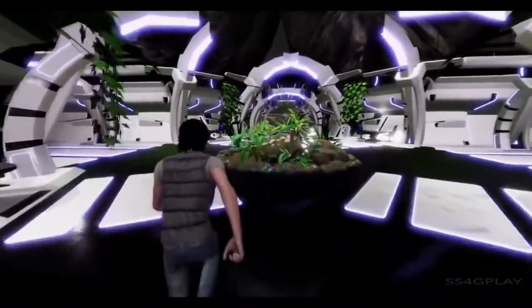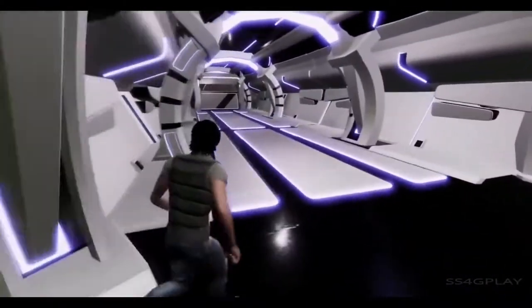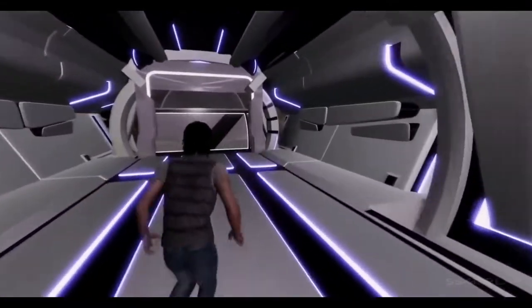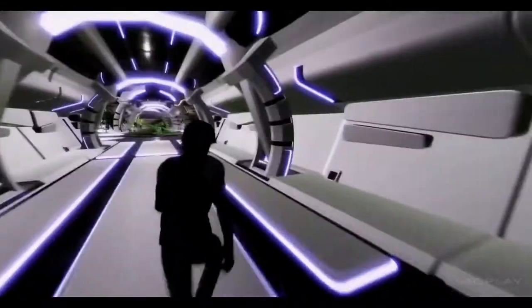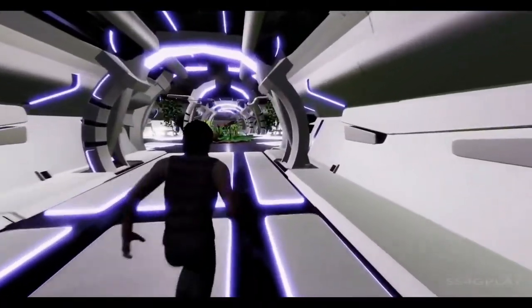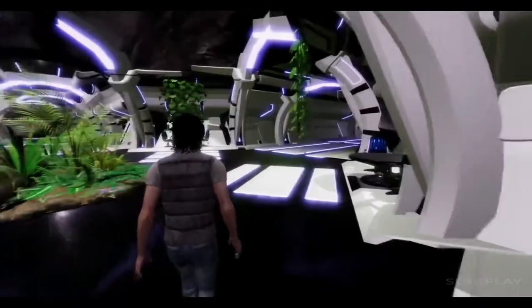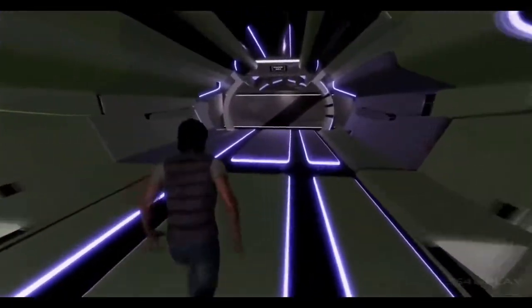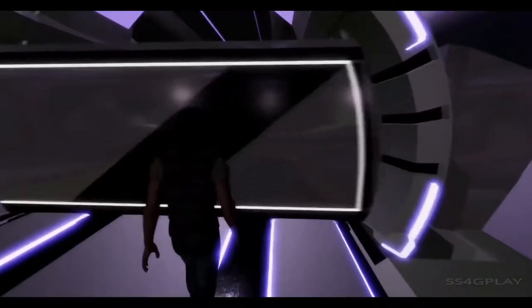I'm going to walk around here a little bit to show you around quickly. These little tunnels are not completed, but this is where you can actually go out to an unconstructed part of the tunnels - pretty much old lava tubes inside Mars that you can explore in the game, go in, do missions, and fight enemies.